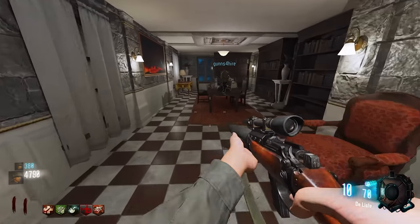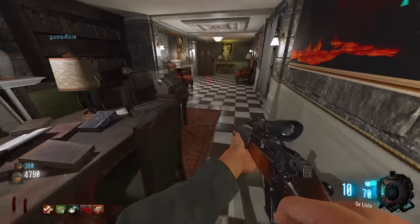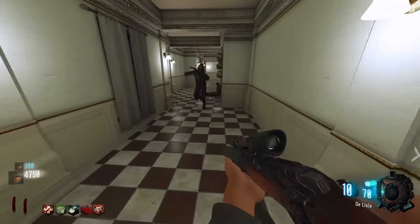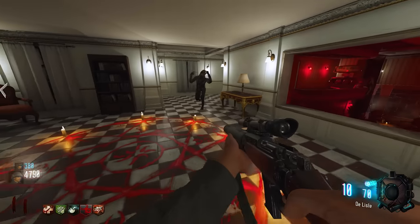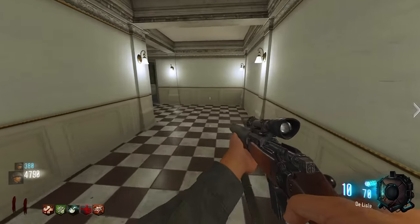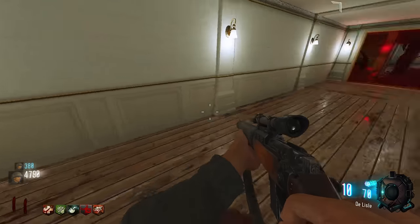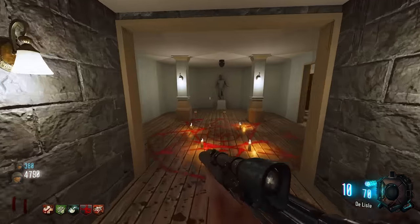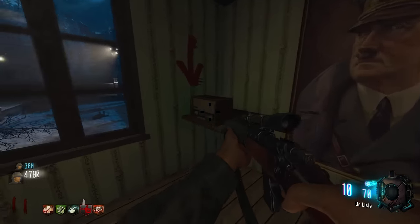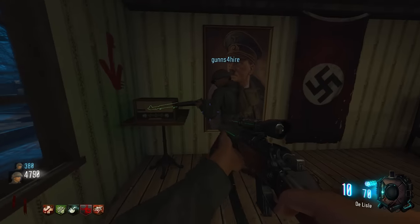The bar area references the World at War style setup — it might affect which version of the Widow Maker is available. They examine radios: one has a big red arrow pointing at it, suggesting it might be the final radio in a sequence. They speculate you need all other radios first before activating it.